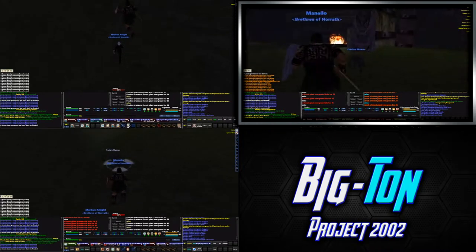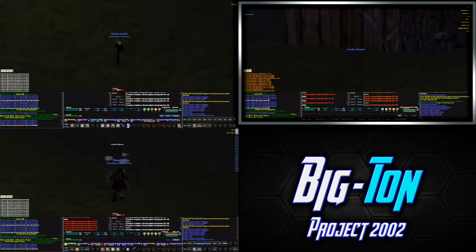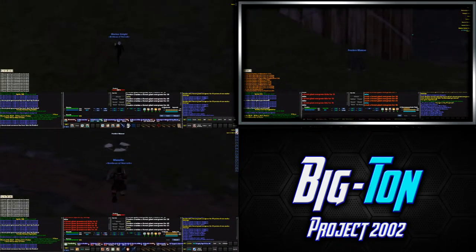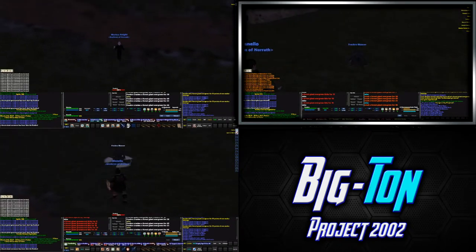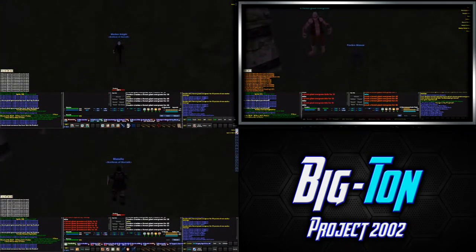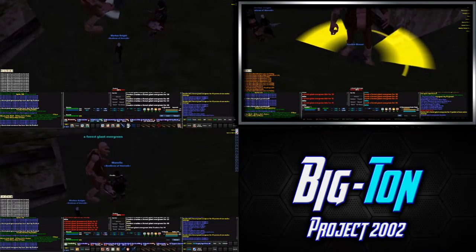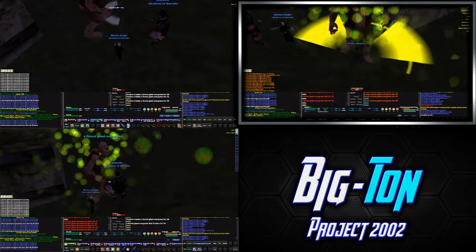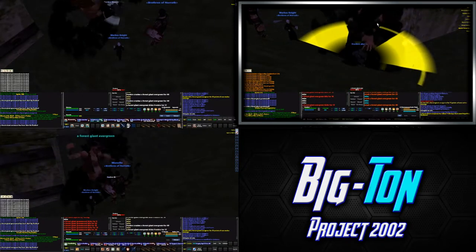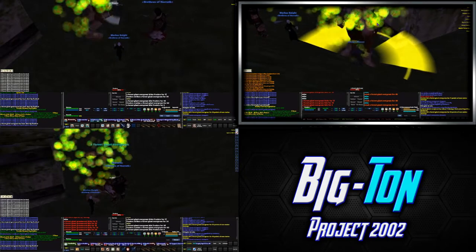Let's see if I can find another one — we've got some door pops. There's one over there. When there's two like that I'd use one of the high-level guys because they're gray, so they won't assist each other. Good old Life Tap proc. One bad thing about this zone is it rains almost all the time.